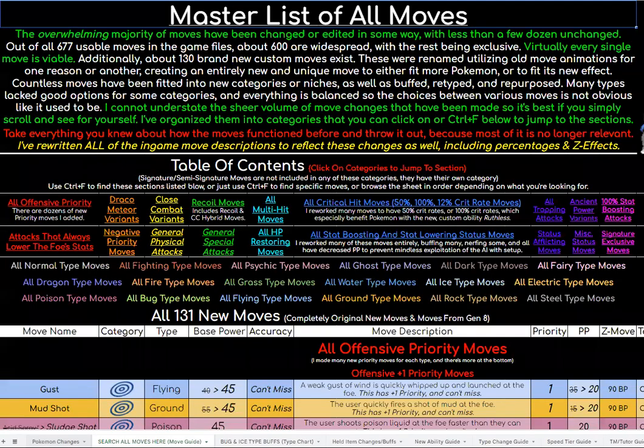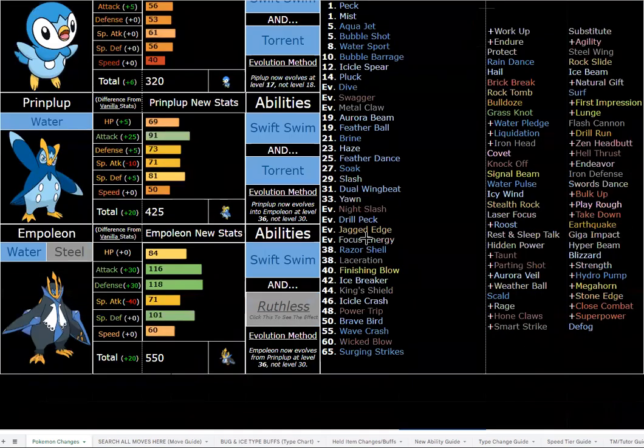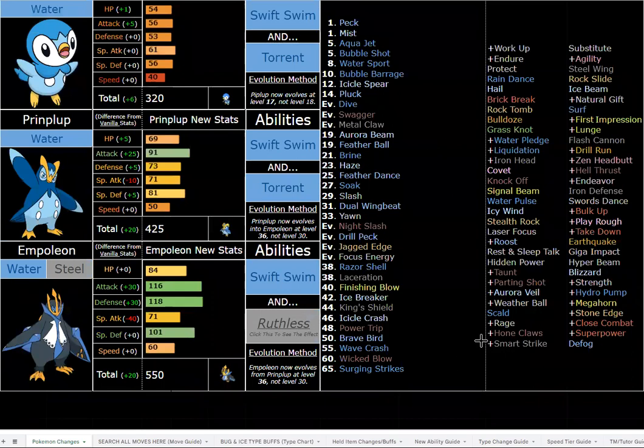Now I'm going to be talking about Empoleon — this will probably be the longest of the three to cover, just because of how different it is from how it used to be. It's now a physical attacker with incredible abilities, awesome new moves to take advantage of those abilities, and it's super bulky. I love Empoleon.